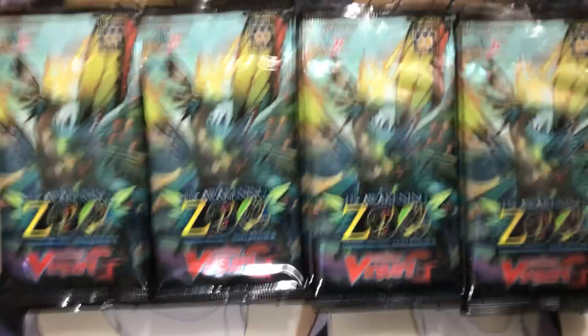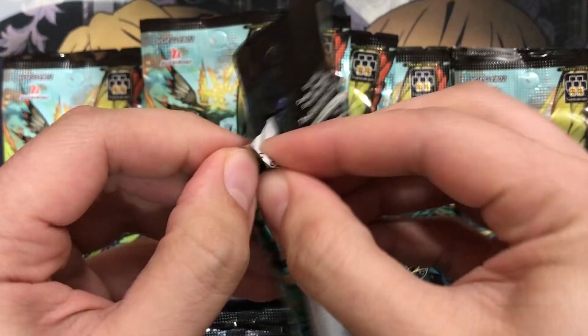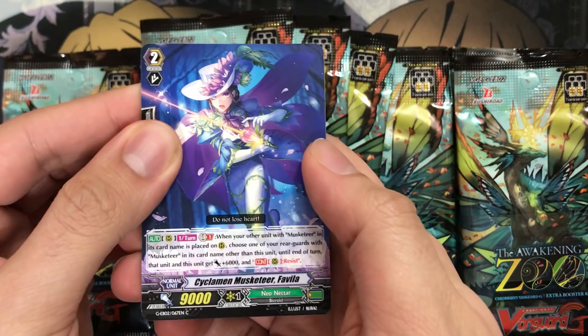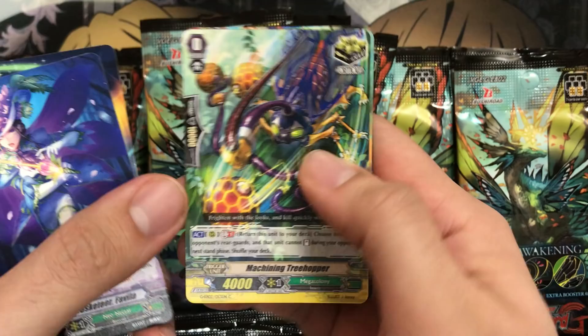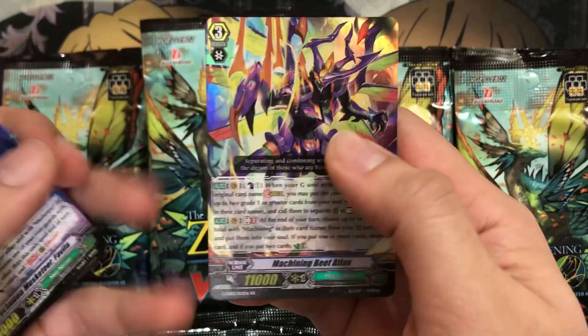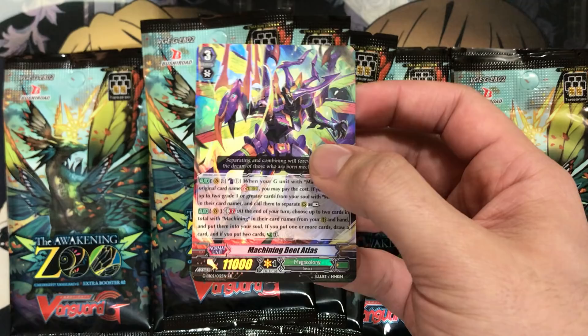Let's go ahead and start right on the left — four packs per each booster as well and two rares or higher per pack as the norm now. We have Cyclamen Musketeer Favilla, Bad Luck Star, Machining Bagworm, Marinetta, Machining Treehopper — it's a good crit. Machining Tardigrade for Megacolony and our first holo double rare: Machining Beat Atlas. It's a G Stride Effect grade three for Machining. Those on-stride effects are really getting popular and I'm happy we're seeing a lot of those for a bunch of different decks.